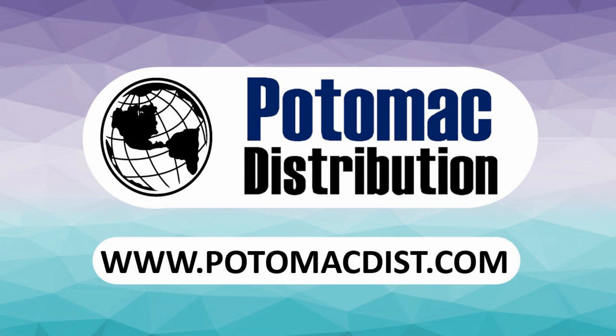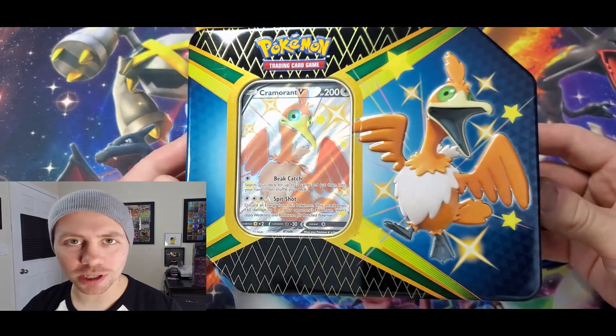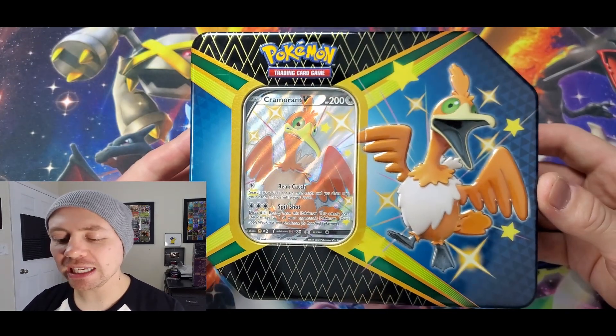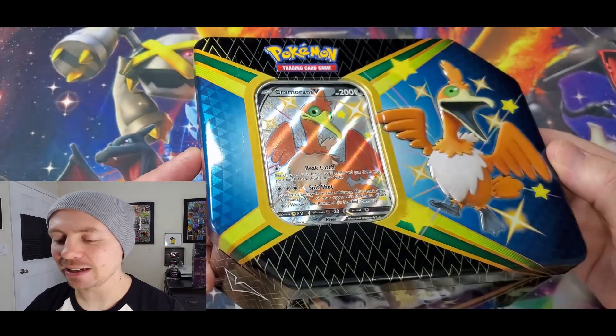Cards in this video were purchased from Potomac Distribution — be sure to check them out at PotomacDist.com. Hey, what's going on guys? Pokemon Unwrapped here and welcome back. Today we're going to be opening up this brand new Shining Fates Cramorant V-Tin.